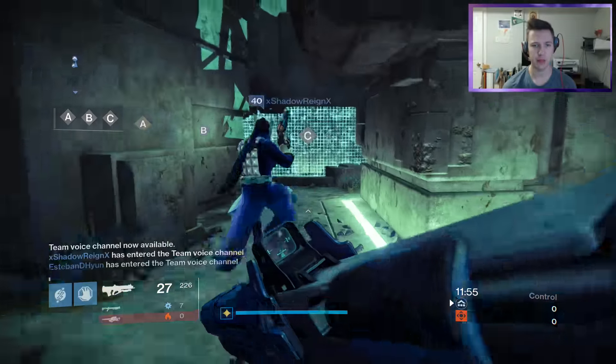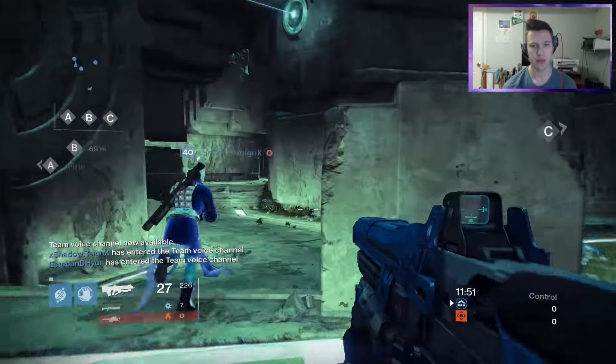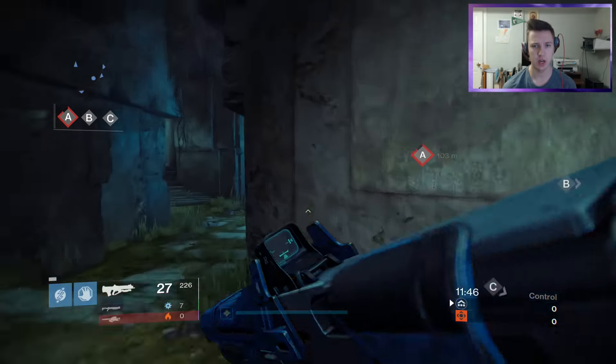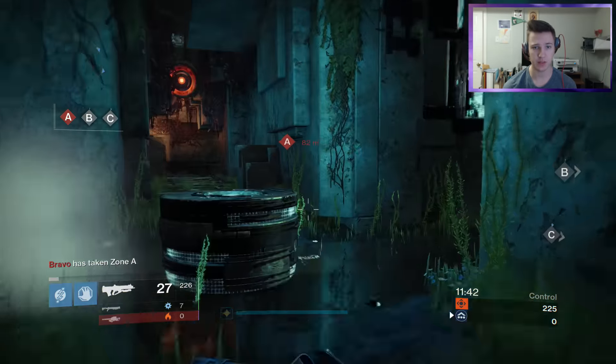Alright guys, so we ended up getting Pantheon, which is going to be a sweet map for this Hopscotch Pilgrim, because this pulse rifle does not have the fastest fire rate. You've got to keep your distance as well as keep your accuracy on point, because you don't get to shoot this as quickly as a Clever Dragon.